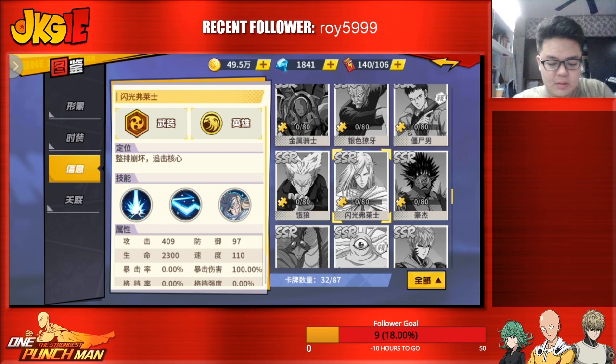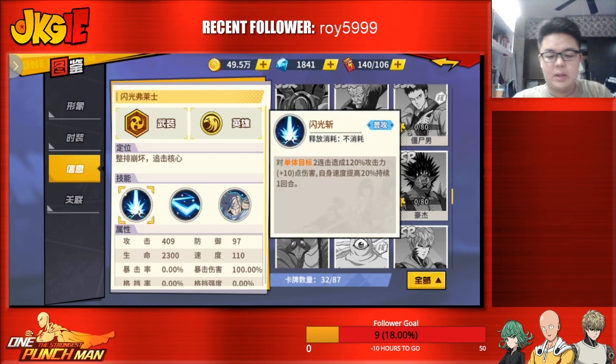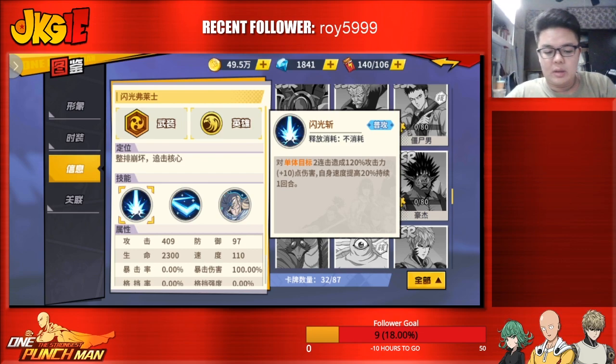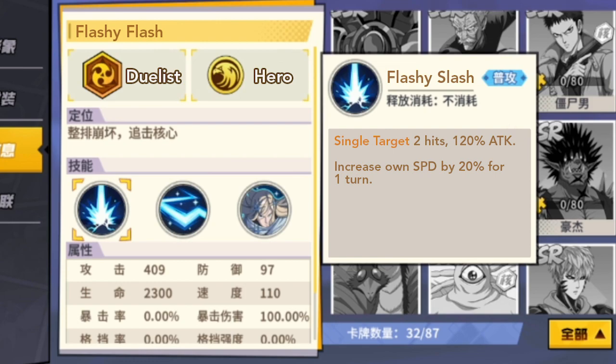Let's take a look at his skills. This is his Flashy Slash — single target, 2 hits, causes 120% of your attack, and increases your speed by 20% for 1 turn.